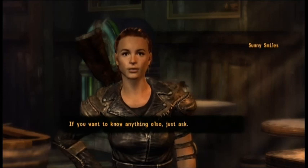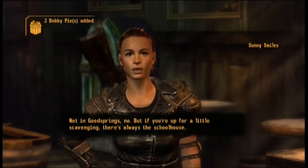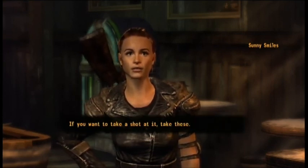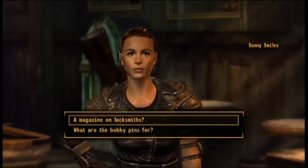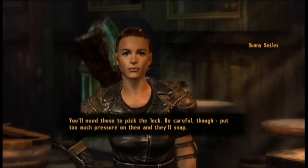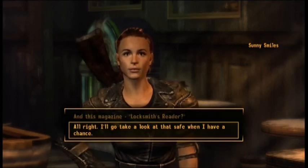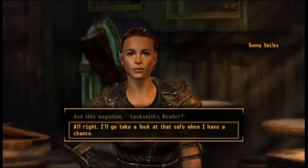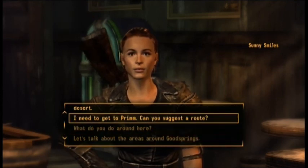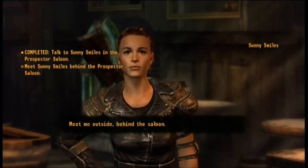Sunny: 'If you want to know anything else, just ask. But if you're up for a little scavenging, there's always the schoolhouse. Most of what's in there is junk, but there's an old safe that even Easy Pete wasn't able to crack with dynamite. If you want to take a shot at it, take these — a magazine on locksmiths and bobby pins. You'll need those to pick the lock, but be careful — put too much pressure on them and they'll snap.' She's given us lockpicks and a magazine. She's already told us how to get into Prim, so she tells us to meet her behind the saloon.